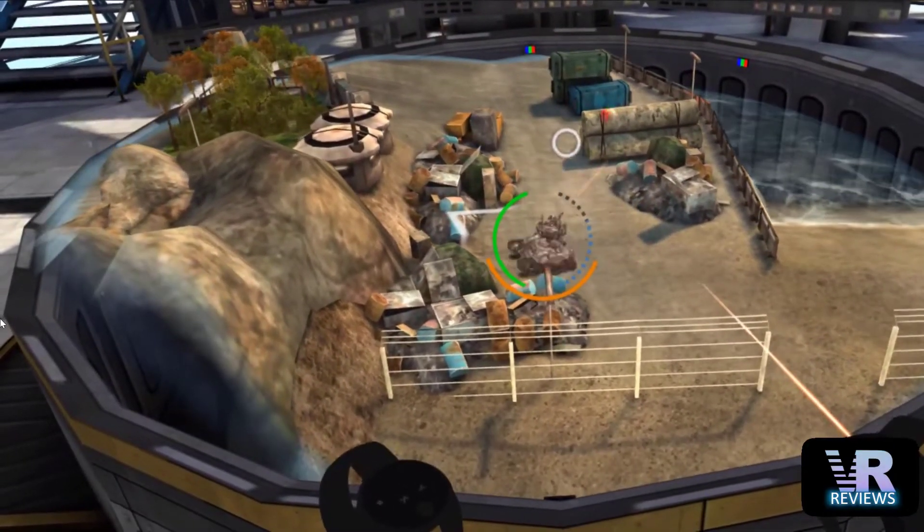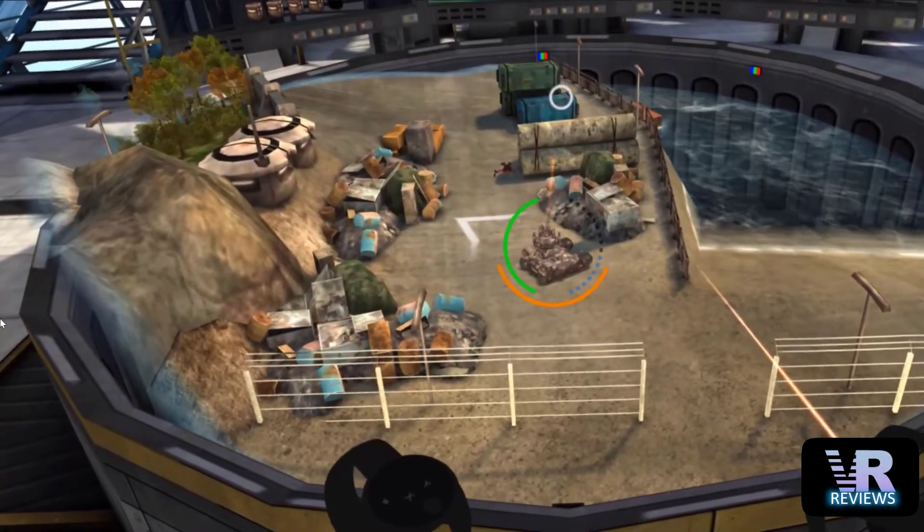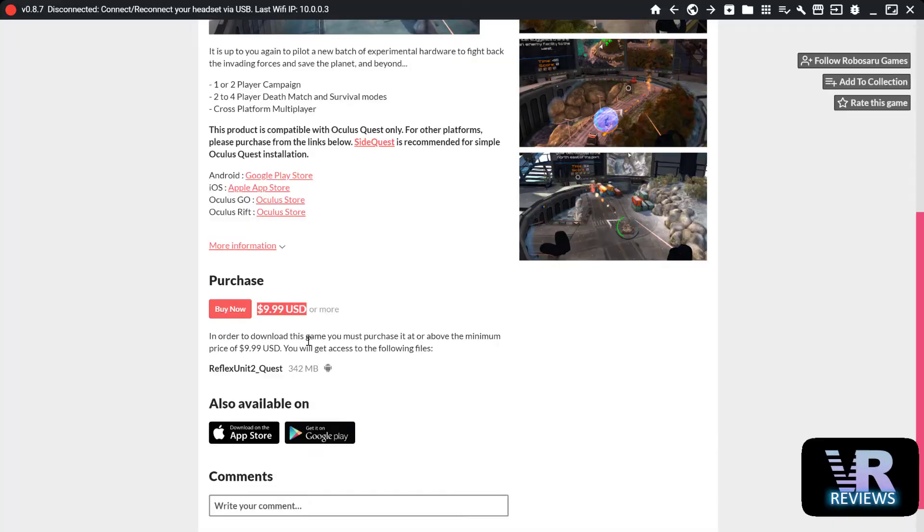Next we have Reflex Unit 2, which is a top-down tank arcade shooter. There are plenty of different multiplayer modes with this one — friends can play on their smartphones or iOS platform. This will set you back $9.99 US dollars, or $15 Australian dollars, which works out to about £7.50.